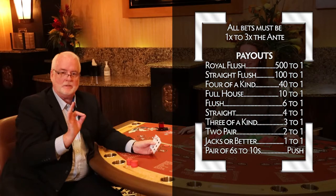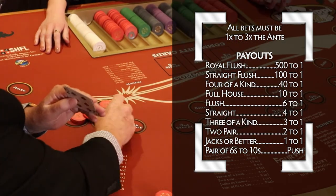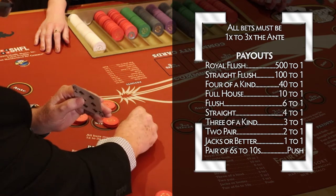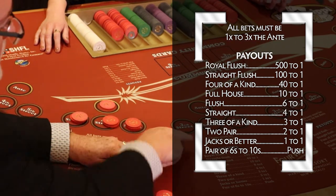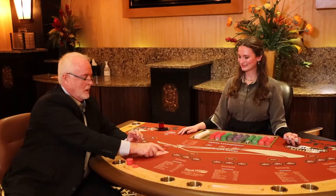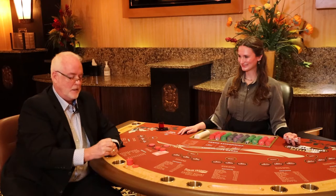If you have sixes through tens, that's a push, which means you can't lose. So you know that you automatically want to triple your bid up. On Mississippi Stud, you can bet what your bid is all the way up to three times, and that shows it right on the layout. Knowing that I have a pair of sixes and I can't lose, I'm hoping that I get a better hand.